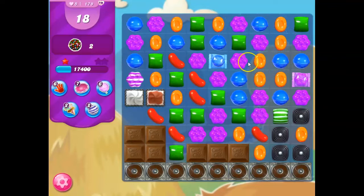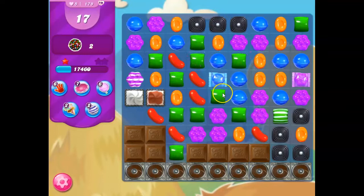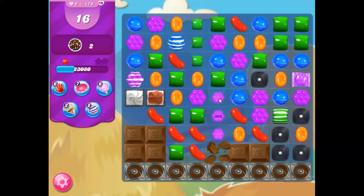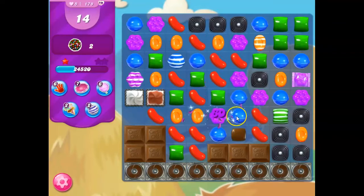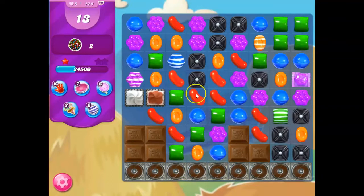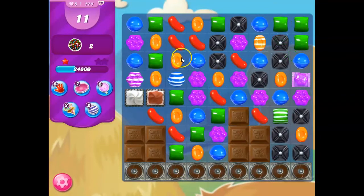I'm trying to create color bombs, but it's not easy. I'm trying to get green to populate — oh, that's gone. But this is nice, it's going to create those good opportunities. And now I have no specials to make. This is not looking good. I've got a lot of chocolate growing, and I don't have a lot of moves either.